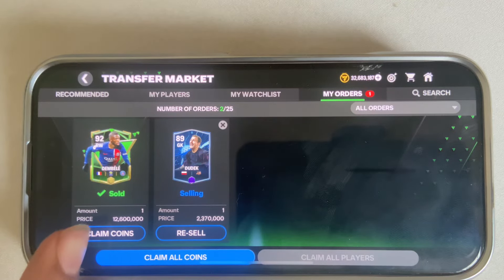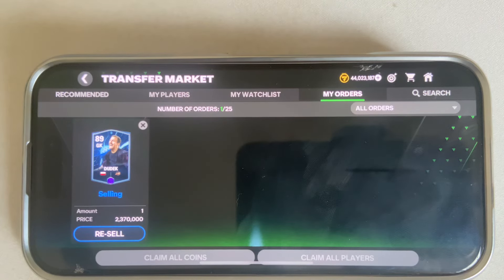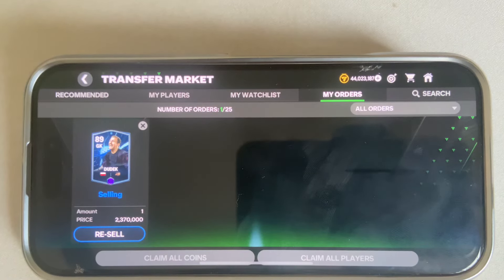Press confirm, then go to 'My Orders' and you can see your player is enlisted for sale. I previously sold this player and received my coins. This is how you can easily fix the 'not able to sell' issue in FC Mobile 24.